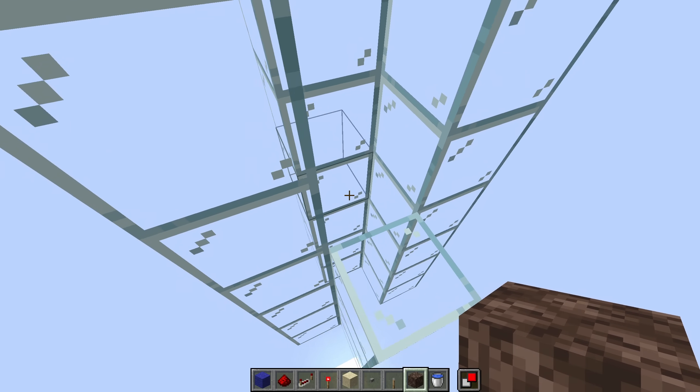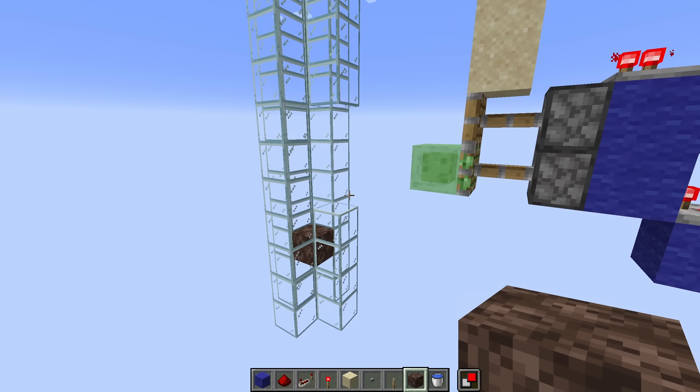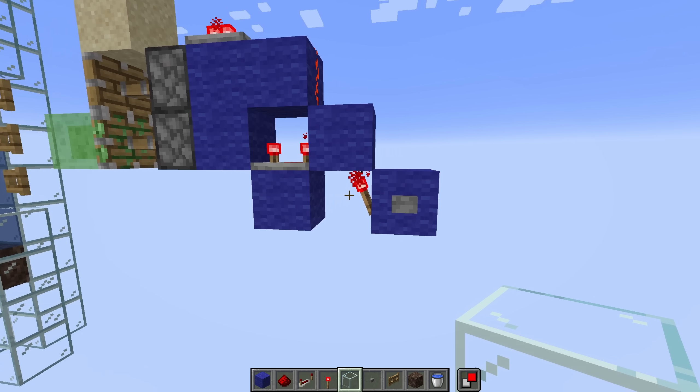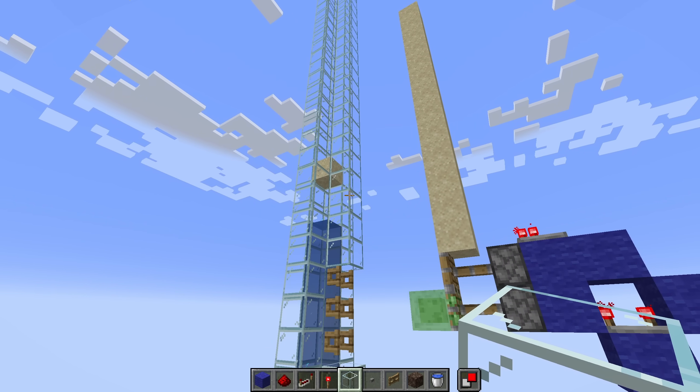If the sand's going to fall into here, the minimum that it needs is this. Let's grab some fence gates — just like that. Let's see if this works. I really hope it does. Oh yeah, right away.